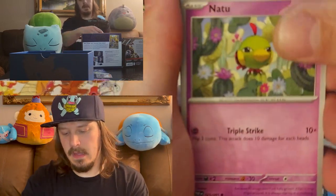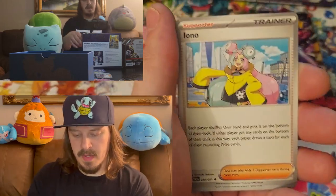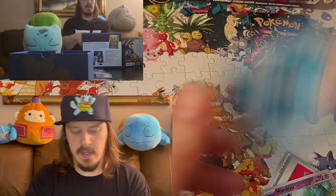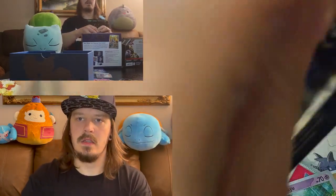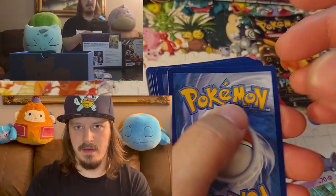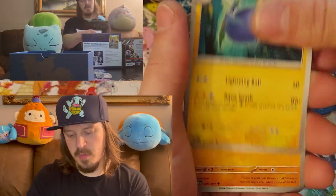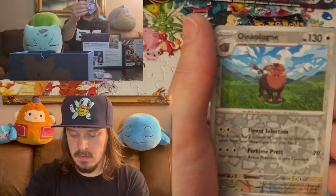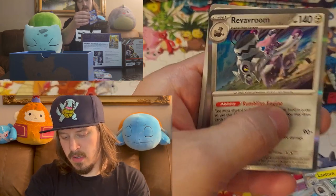Three packs left. Natu, Rare Candy, Cottony, Pineco, Electric Generator, Grappaloct, Iono, Grappaloct, Mimikyu, Houndstone holographic. Second to last pack — come on, I need something here, just something. Scraggy, Flittle, Paldean Wooper, Lanturn, Primeape, Whimsicott. Baby shiny Dachsbun. Reverse Cyclizar. Holographic.